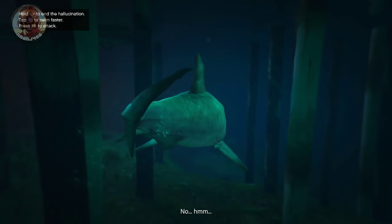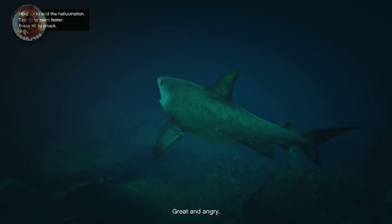So go ahead and turn off auto-saving, save your game right before you jump down, and as you can see, I am playing as a great white shark. The shark — all you can do is just swim around, and then obviously you have your attack maneuver.